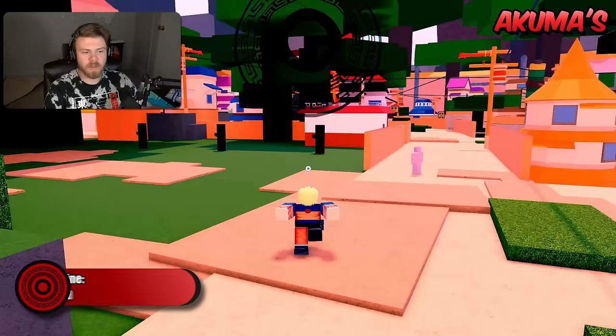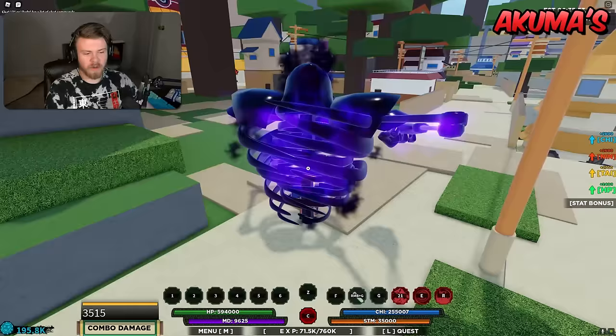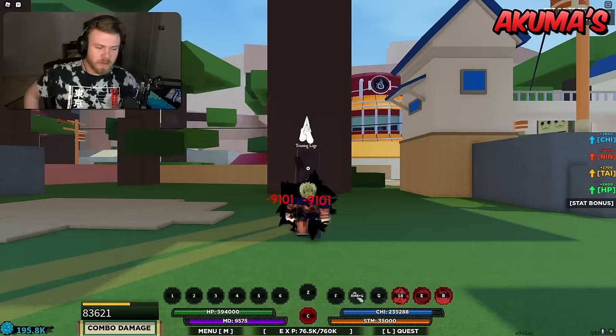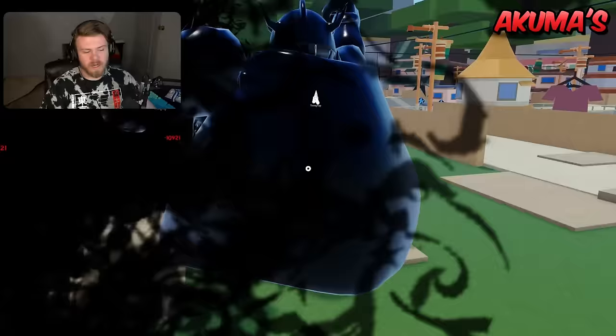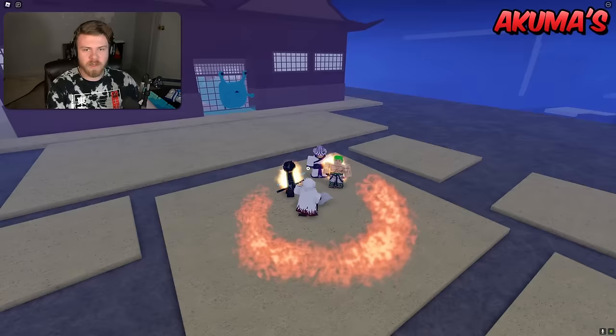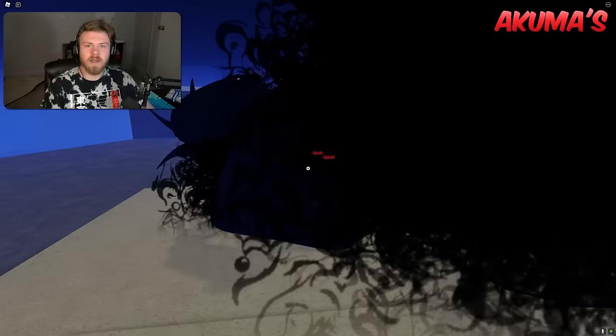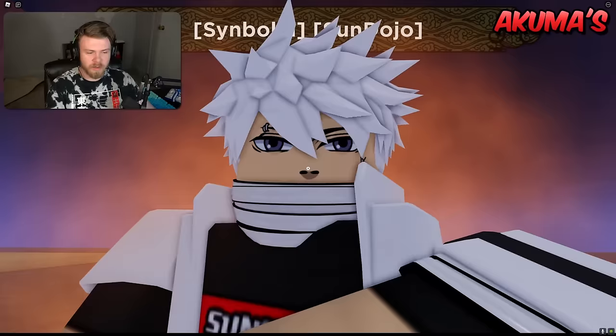The strengths of Riser Akuma are going to be that it has a really good iframe ability. The first ability is what almost everyone uses if they're using Riser. The second ability is also good, but generally the strength of Riser is that first ability. The mode, the third ability, and the stun really aren't that great overall.